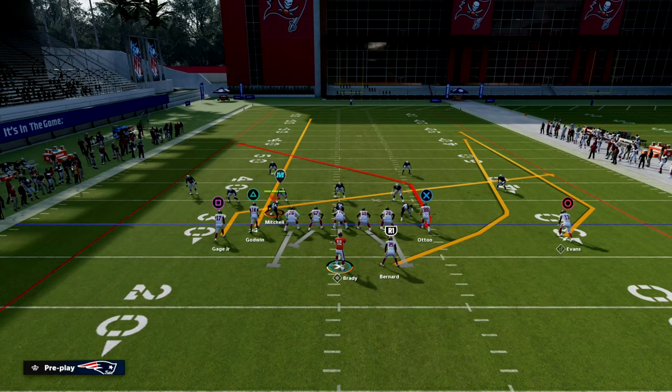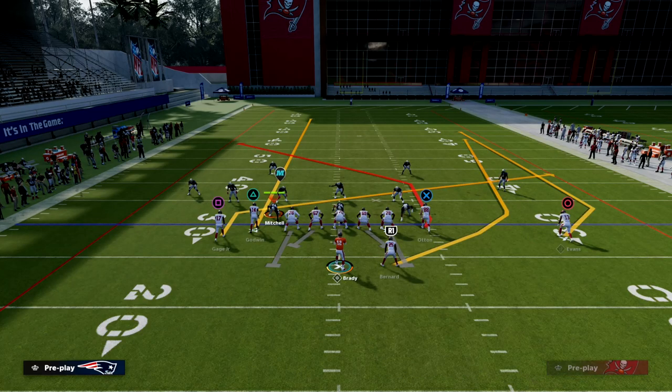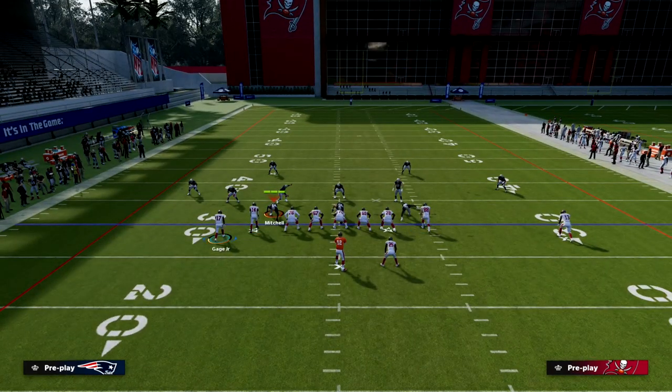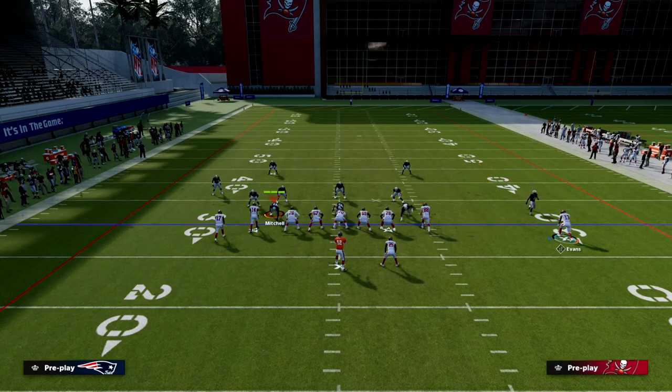He would either wheel his running back, run him in route, or out route — those were his main setups. It all revolved around the basic slant-post concept over the middle, with the streak clearing out deep zones and a one-on-one opportunity on the right side.